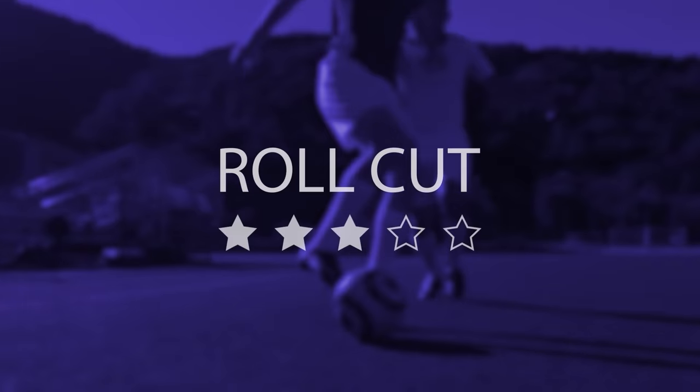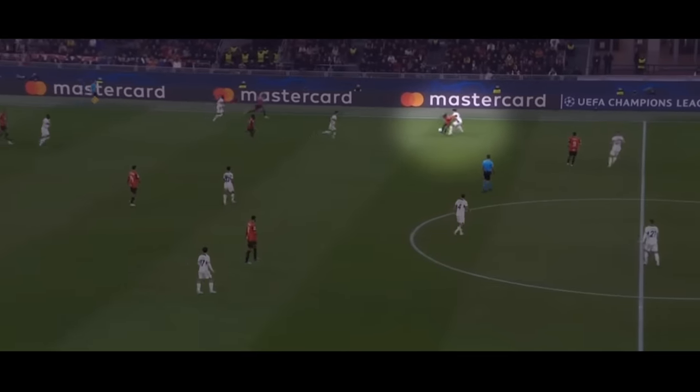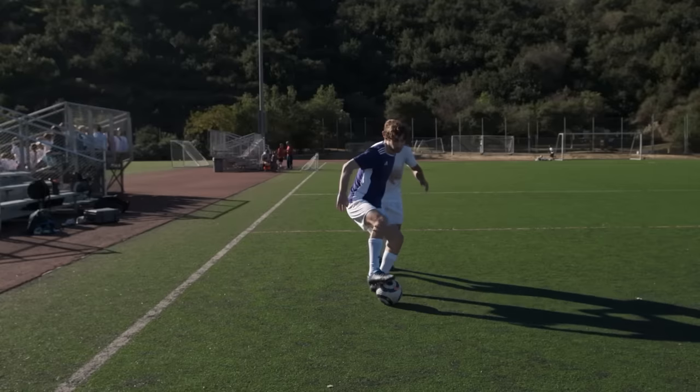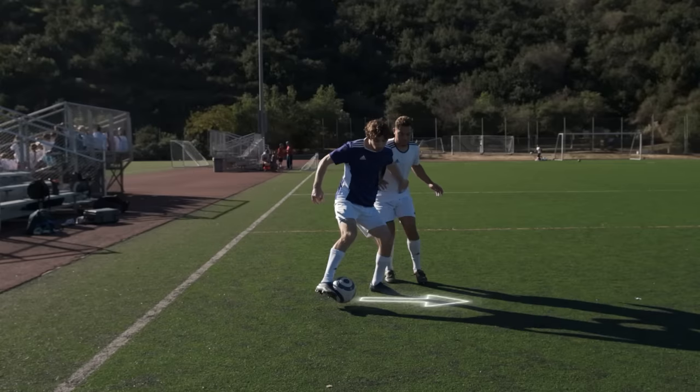The Roll Cut. When a defender is on your back and you want to create a little space, use the underside of your foot to roll the ball slightly away from your body. Then immediately use the inside of your foot to chop the ball back the other direction.